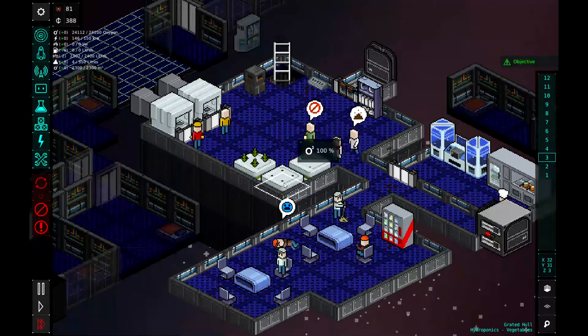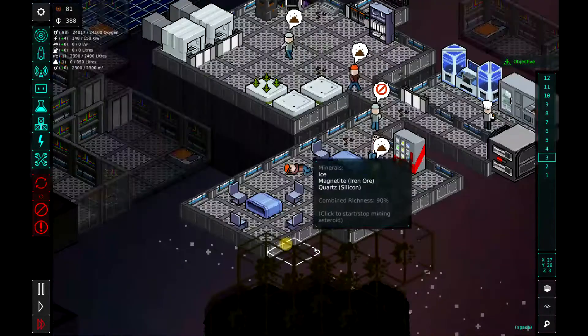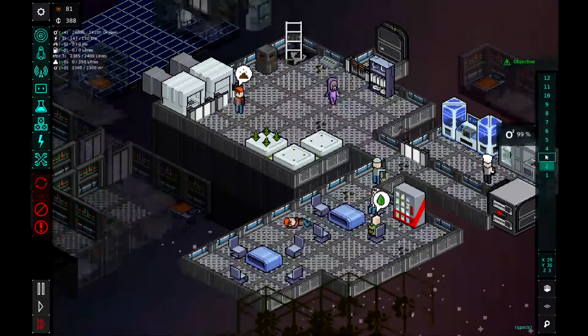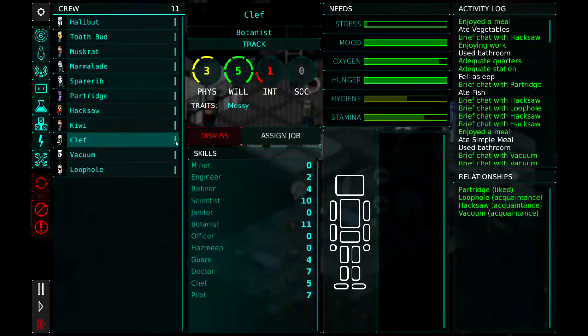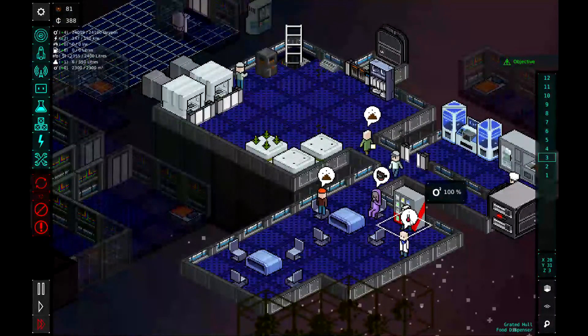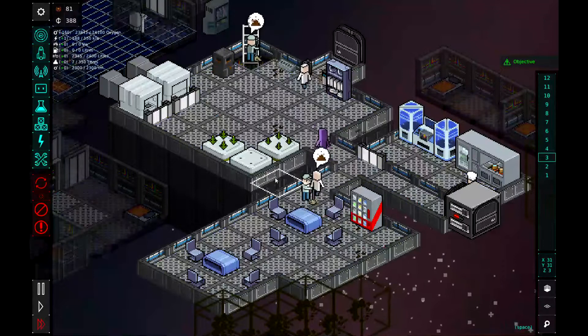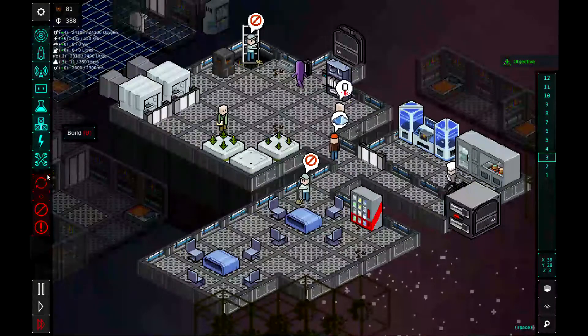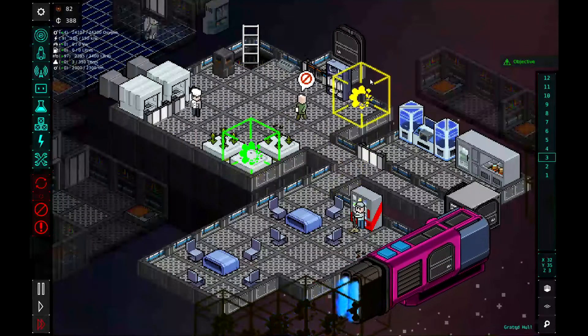I don't think he can reach that. Why is Muskrat sleeping on the floor? Everyone's got their own bed assigned there. No one's homeless. So he might need to delete this because I don't think he can reach it. So let's go ahead and salvage that. I know that sucks, but it is what it is.